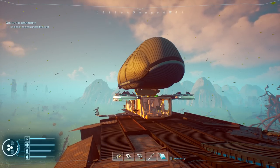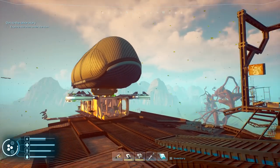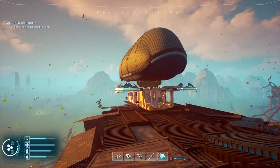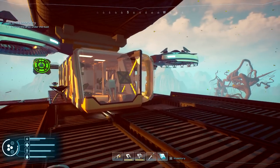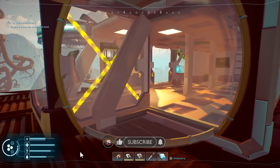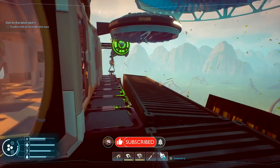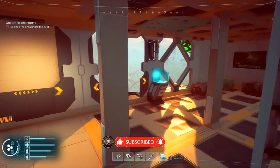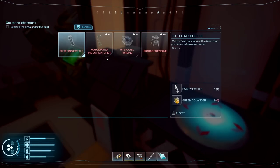Welcome back to Forever Skies! The ship looks amazing — we've expanded it and took off that wall and window here. I need to figure out a better way of doing this, but we'll sort that out afterwards. Right now I need to go down into the dust, but there's a bunch of stuff we can do here first.